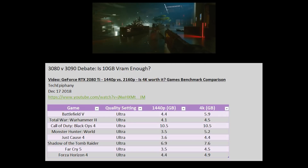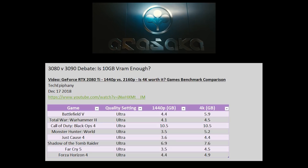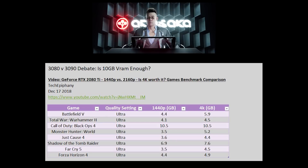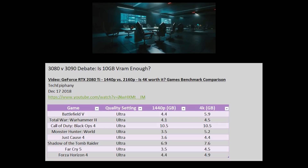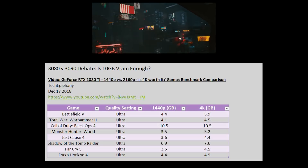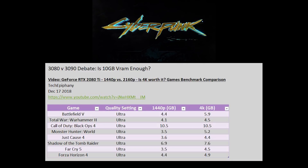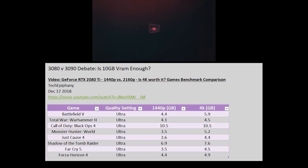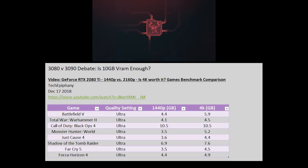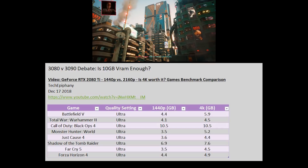One more thing I wanted to check was how video RAM usage has increased over time. I went back and looked at older benchmarks — this one from when the RTX 2080 Ti came out, done by Tech Epiphany on December 17th, 2018. Most games hovered around 5 to 6GB for 4K and about 4 to 5GB for 1440p, with the exception of Shadow of the Tomb Raider which had very high usage. One note on Call of Duty Black Ops 4 — like Warzone on the previous chart — it actually uses up all available video RAM: 10.5GB on the RTX 2080 Ti and 7.8GB on the RTX 2080.